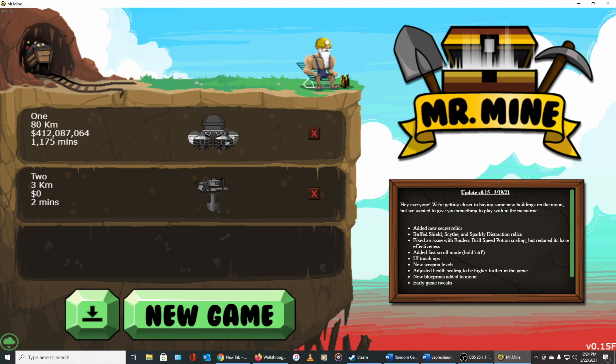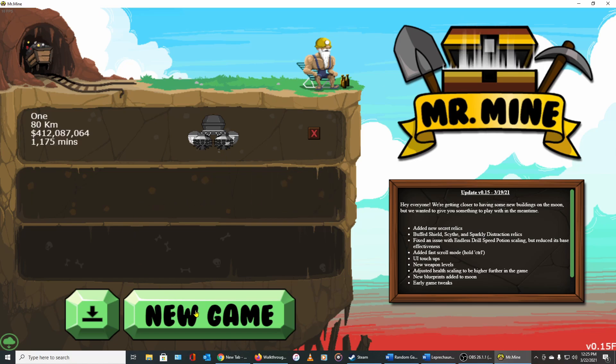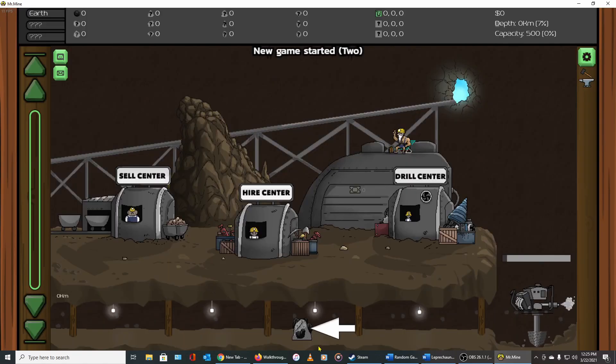It's one of those start-it, babysit-it-for-a-bit, and then just kind of let it run games — kind of like Leaf Blower Revolution, you just have to check back in from time to time, but my sense is it's less often than in Leaf Blower. This is still in early access, version 0.15, which came out March 19, 2021, so they're still building this and adding stuff. We're going to get rid of that save and start another one — thing one and thing two.